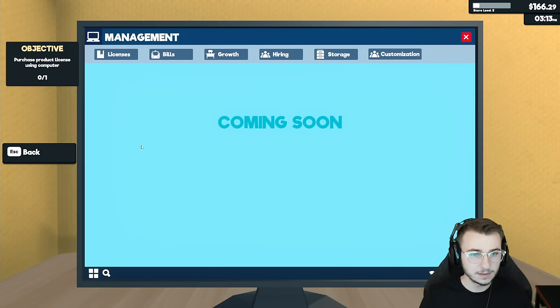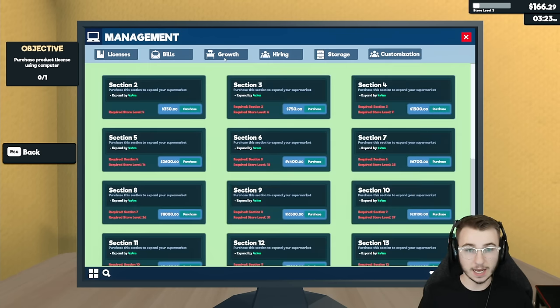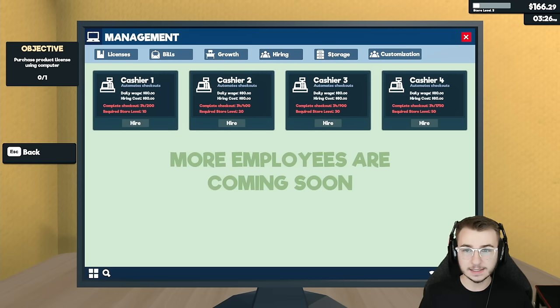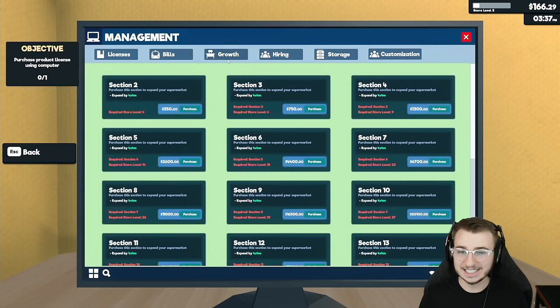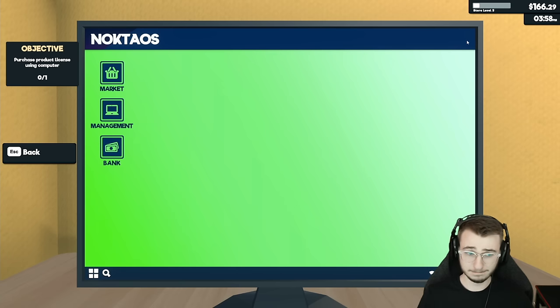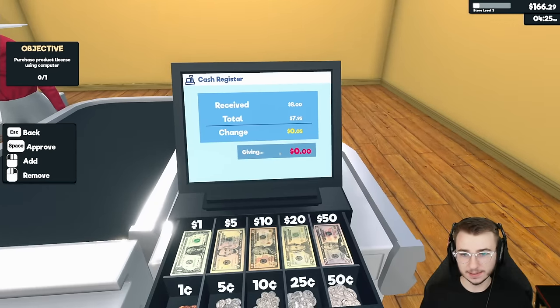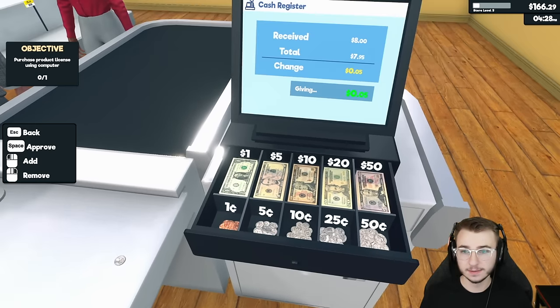Let's exit out of this, back to management — it was product license for more stuff. Required store level for our first cashier is level 10, that seems so far away. We can't do anything with growth until level 4. I wanted to do growth before getting more products, but we can't even purchase that because it's $200. But that's also our next objective to purchase that thing.